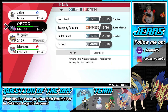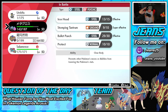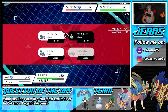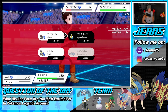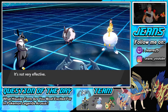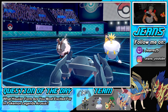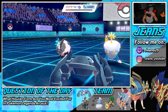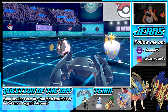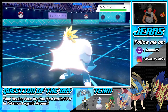I might as well go for Sucker Punch and try to get off as much damage as possible. Do I double down or go for Stomping Tantrum? I'm going for Stomping Tantrum. The double Sucker Punch comes through — wait, Dubwool has Sucker Punch? That's unexpected. He's going for Body Press and then Rest. We might be able to win if Salamence sets up Dragon Dance, but Dubwool has a Lum Berry to wake up from Rest.